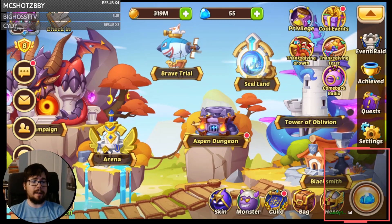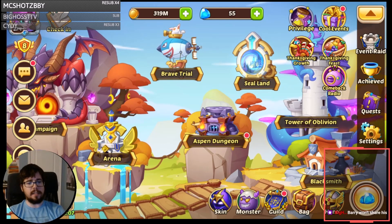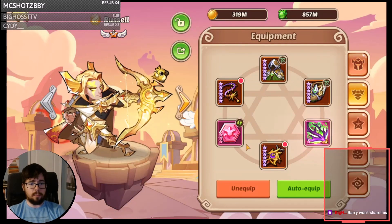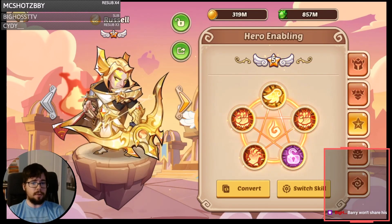What's up everyone, Doyler here, and I'm back on the Flora account, this time to test her and the rest of the account out in Aspen Dungeon. We're gonna run Russ with a 2-2 split, Holy Attack Attack, and Glittery Antlers Cane with 2-2-3-2-2.